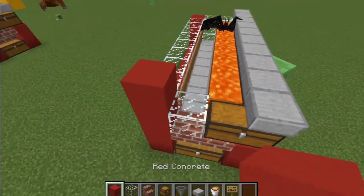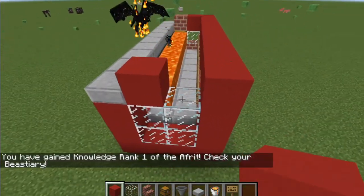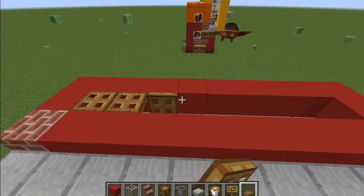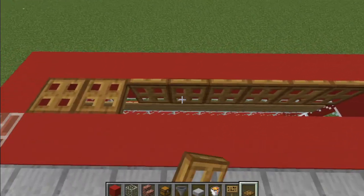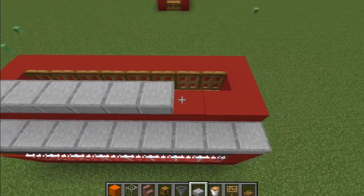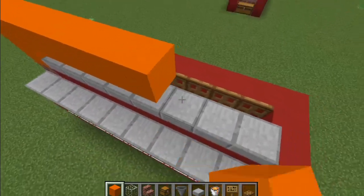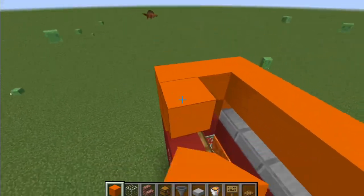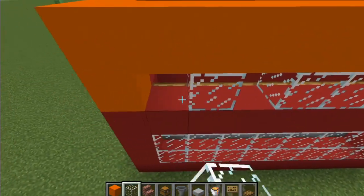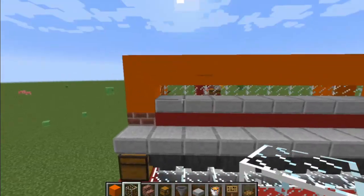Add a ring of blocks beside the slabs, leaving one wide gap in the center. Place open trapdoors along the edge for the adults to stand on. Add a row of bottom slabs above the inner wall and place a row of blocks on top. Then build up the other three sides to this height as well. Use solid blocks to fill in the sides and top of this chamber, leaving one block of air above the trapdoors.